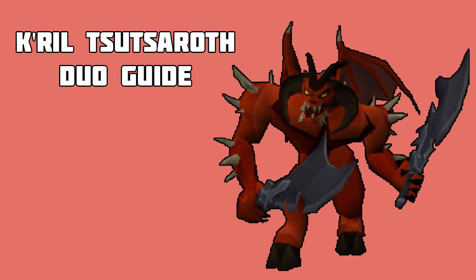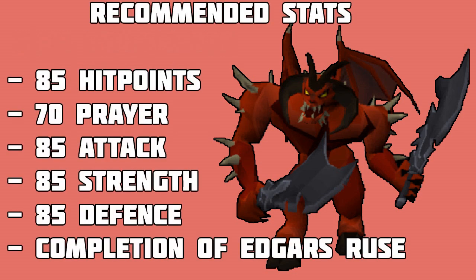The recommended stats for this guide are 85 hit points, 70 prayer, 85 attack, 85 strength, and 85 defense, as well as having Eadgar's Ruse completed.